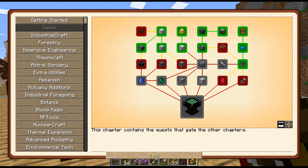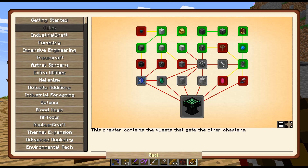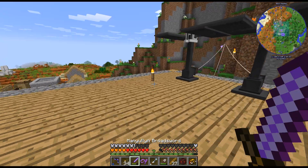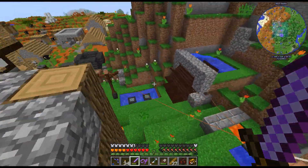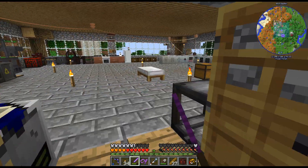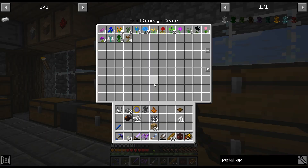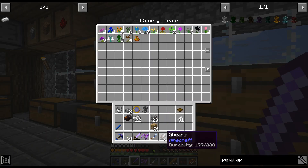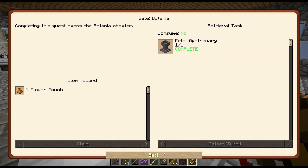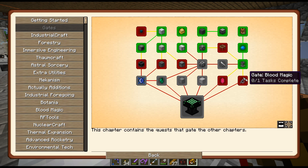Oh look, a Flower Pouch! I feel like that was kinda needed before that quest. But do I even have a use for it anymore? We'll just throw it in there. So there's that, and that opens up blood magic.